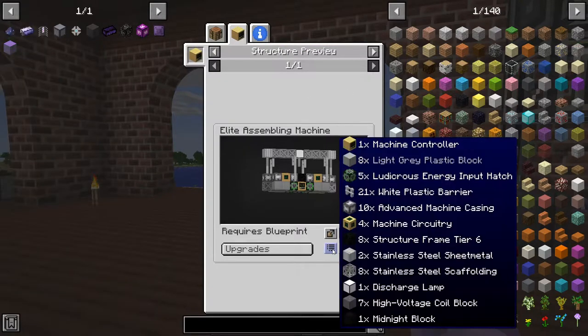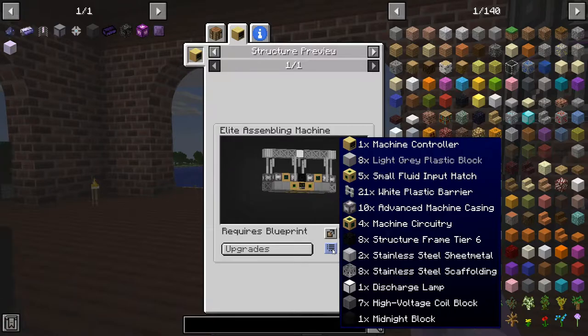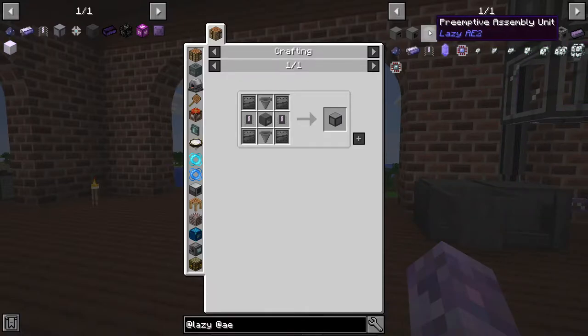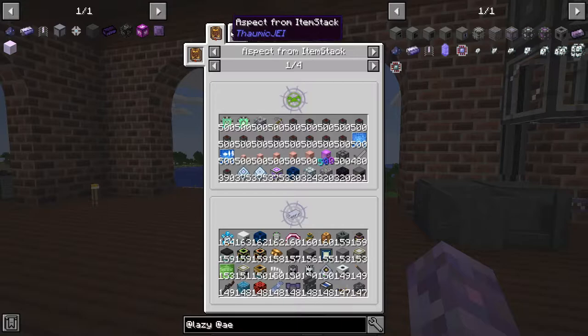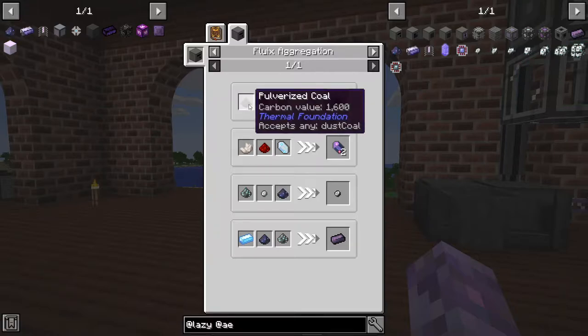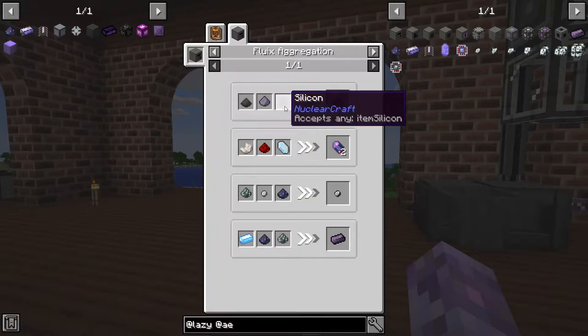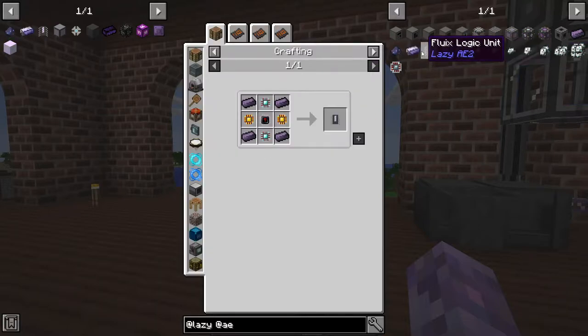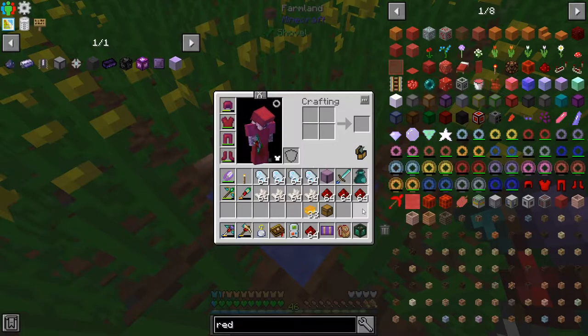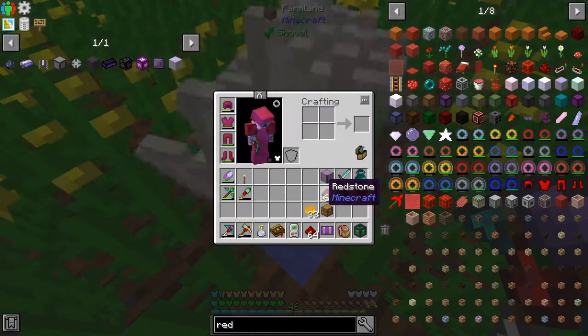I thought there was a really easy way to make these processors with Lazy AE2, but it looks like we might have to go mass manufacturing machine. Like, we haven't made advanced machine frame casings, stainless steel we haven't touched, a discharge name and a midnight block - midnight was quite hard as well, so I think this is how we're going to have to go. I thought there was a recipe where it was like gold, silicon, redstone makes the circuit and you don't have to process the in-between components, but it looks like we can't do it that way. It's always kind of satisfying making this stuff this way.